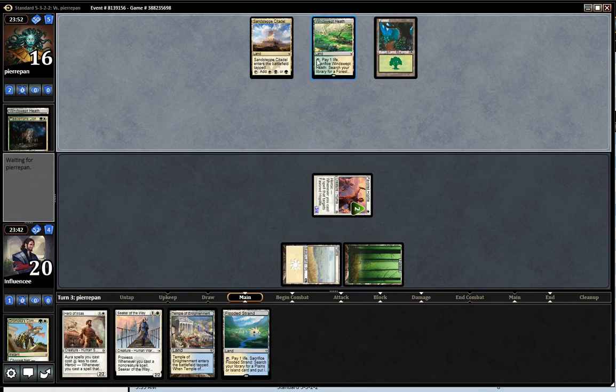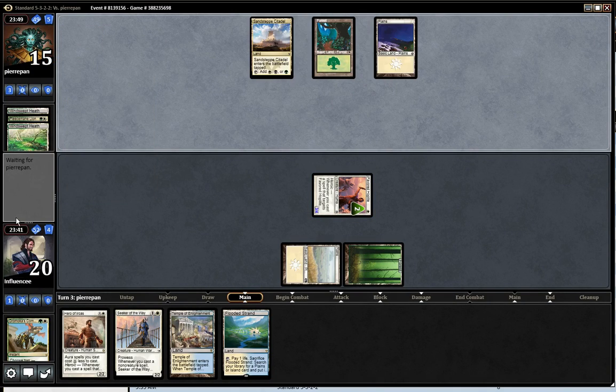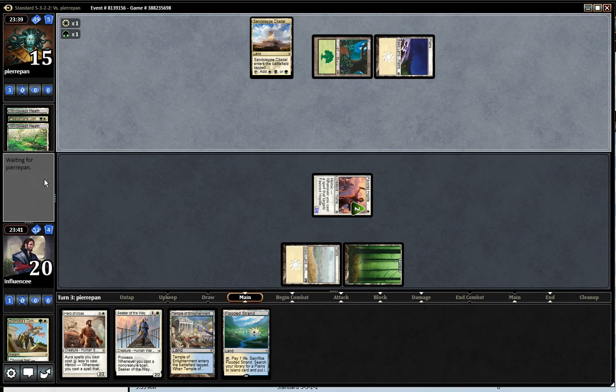Downfall here should be good. Looks like he doesn't have another black source because he's out of bio-blight range. Even if he did, I'd probably play Courser here, but I really want to draw an Ordeal of Thassa to draw some cards.